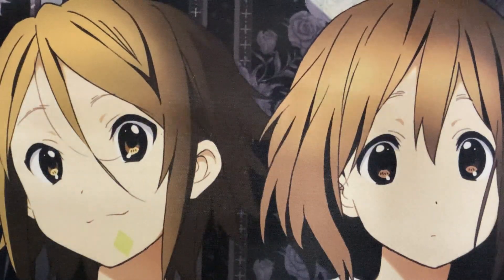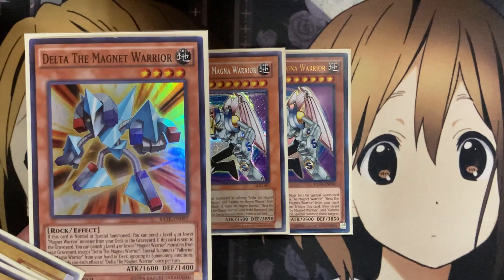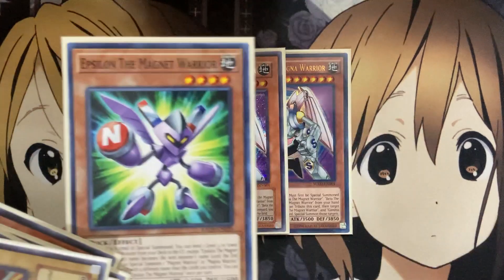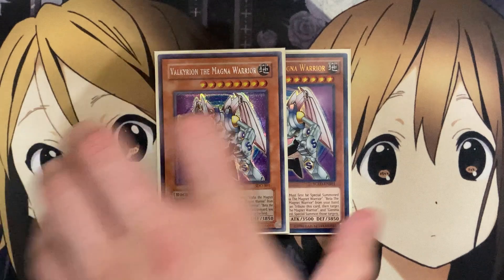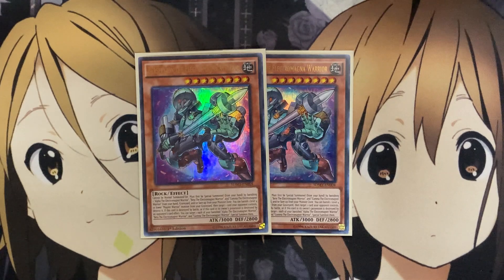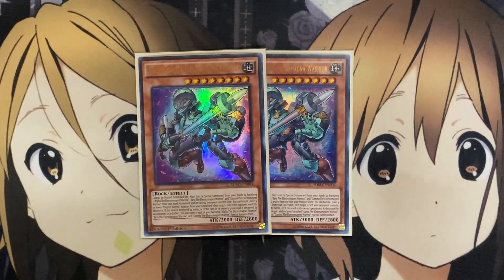For the Magna Warriors, I run two Valkyrian, the Magna Warrior. Not only does it have the option to special summon by sending the original Magna Warriors, but most of the time you'll use Delta to summon this card. Once it's been properly summoned, you do have the Epsilon option available. But the one you'll use more with Epsilon is Berserkion, the Electromagnet Warrior, since it can be easily summoned by banishing your Alpha, Beta, and Gamma Electromagnet Warriors from your hand, graveyard, or face-up in the monster zones. The destruction power of Berserkion definitely comes in handy — it's the one thing Valkyrian lacks — but you still run Valkyrian for the fusion option, and Valkyrian is stronger in both defense and attack than Berserkion.